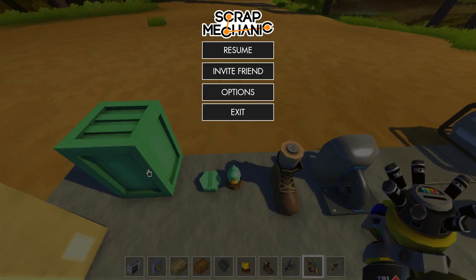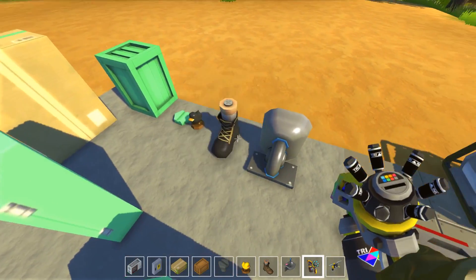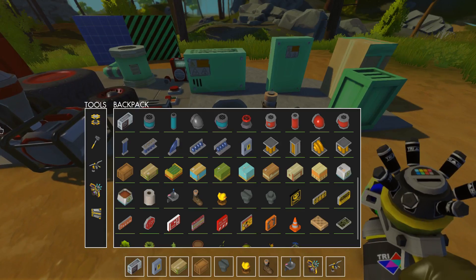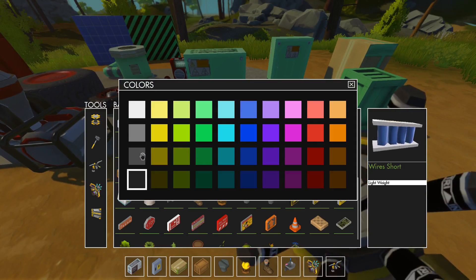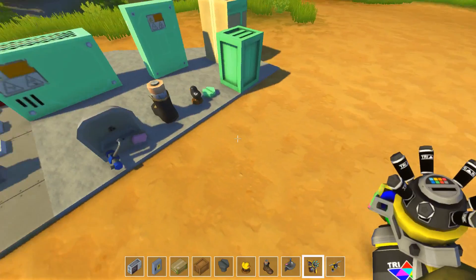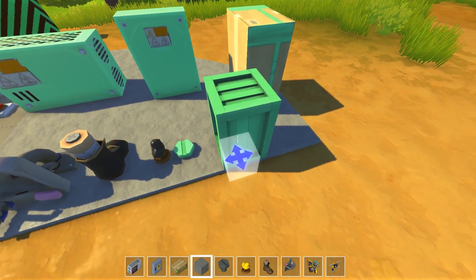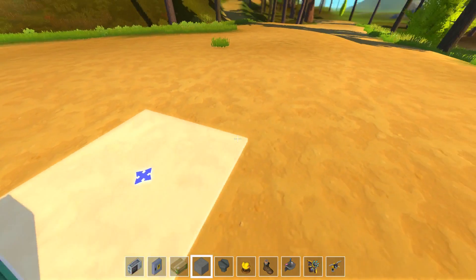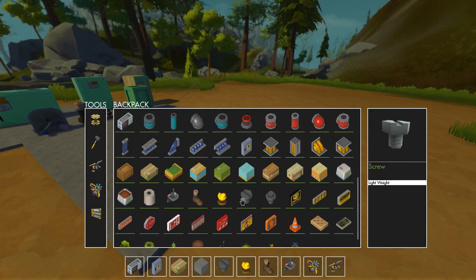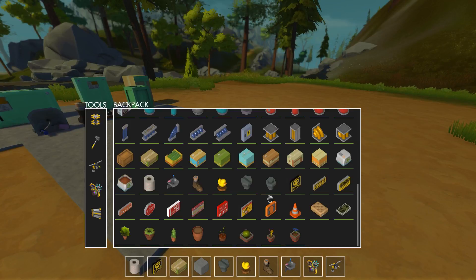Oh my god, you can paint literally everything! We can paint our little ducky friend — how awesome is that?! Let's go with black ducks — black metal ducks! And you can paint the boot too. It changed some minor details, which is perfect. I really don't care about that — you can paint stuff, how freaking awesome is that!